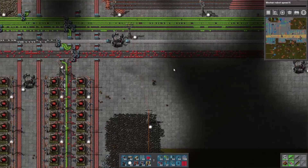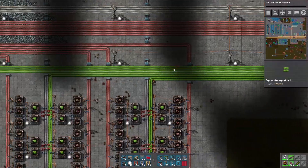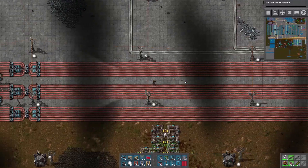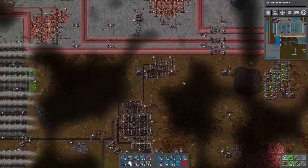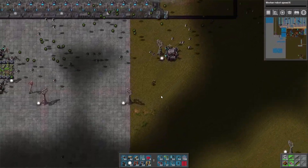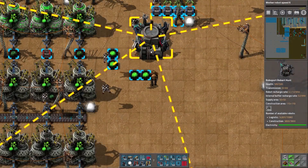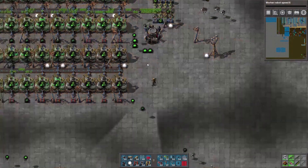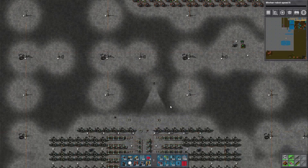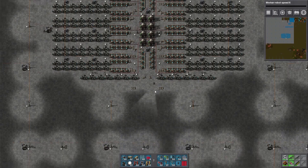Just threw away eight fuel cells because I wasn't ready — I wasn't thinking, just rushing along. I'm also worried about the Roboport situation. It's pretty cramped. The annoying thing about Roboports is that they're an even four squares. Yeah, when I put them in the middle of something, you have to have an even number of squares to have it symmetrical, and like nothing ever is.